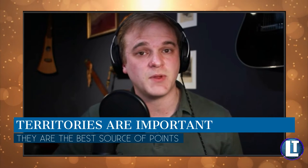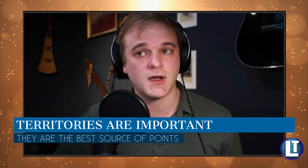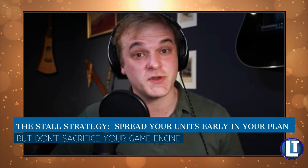With a race strategy, you spread out your units — your character, mechs, and workers — late but still pretty early in the game, hoping to end before other players can really get out on the board. Territories tend to be the biggest source of points in Scythe — a lot of people think it's coins, but it's not, it's territories. On the stall side, your points come from getting territories earlier without sacrificing your engine, getting lots of coins and maybe popularity. Your target for a stall strategy is 18 to 20, maybe upwards of 22 turns.